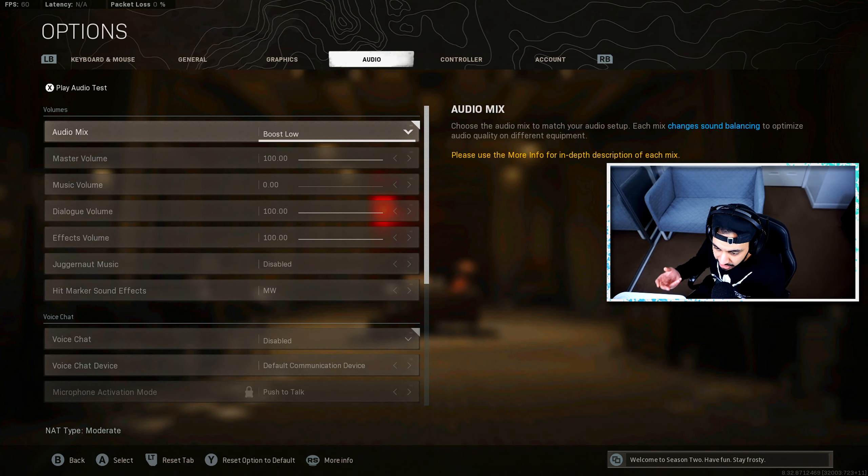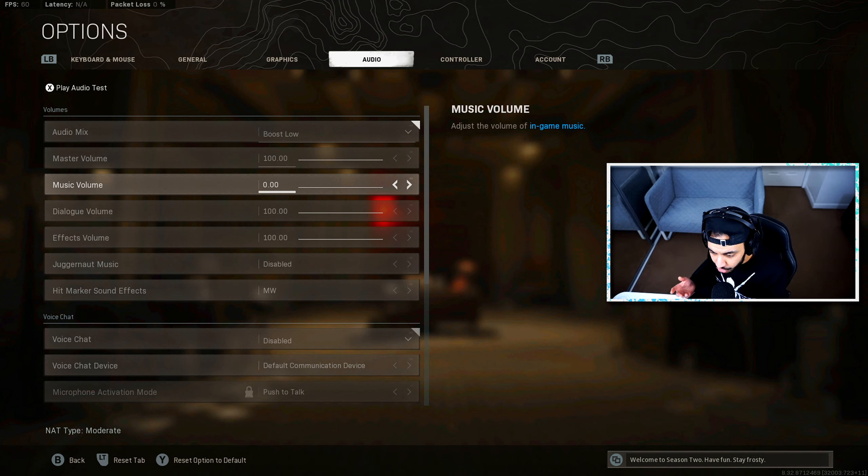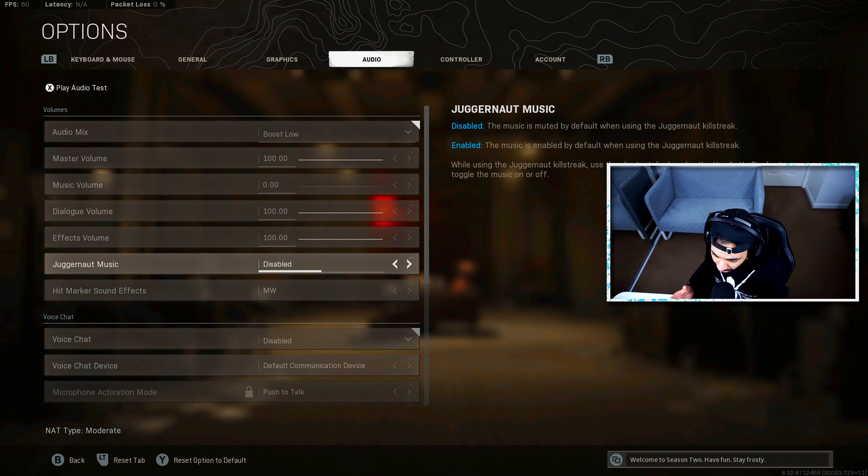Moving on to audio settings — there are only a few that are important. For audio mix, I've gotten used to using Boost Low; I feel this is the best for hearing footstep sounds, enemy revive sounds, and things like that. A lot of other players use Boost and Boost High as well, so play around with those three options. Also, make sure you turn your music volume all the way down — you don't want music distracting you in-game, as you won't be able to hear enemy footsteps or important sound effects. It also turns down juggernaut music, which you don't need either.